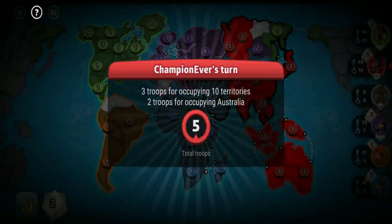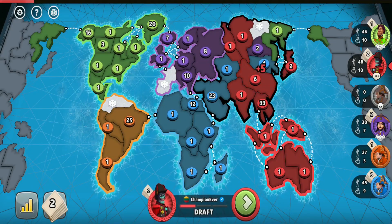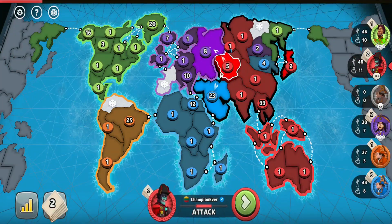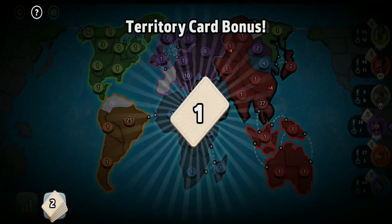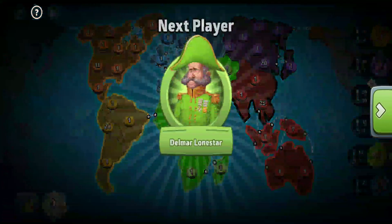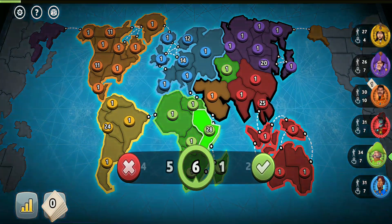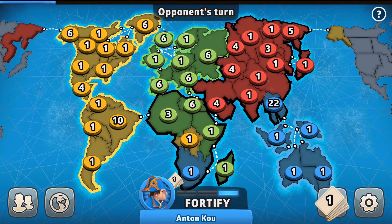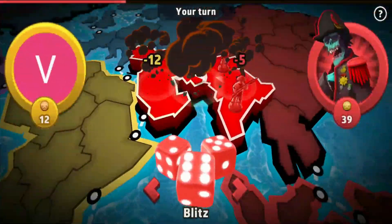First of all, starting with the Australian turtle strategy. With Australia it's simple — Australia is the most isolated continent on the classic map, and with only one border you can safely put your army on it, as your army won't irritate anyone anyway. So you can put your army into Siam or Indonesia. But usually players go with Siam, so the Asian player could forget about going for Asia, and only you could potentially expand and capture Asia if there's such an opportunity.